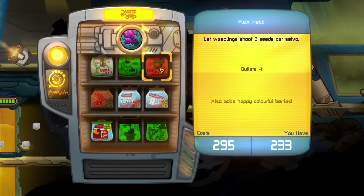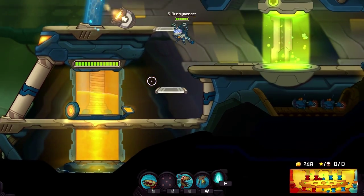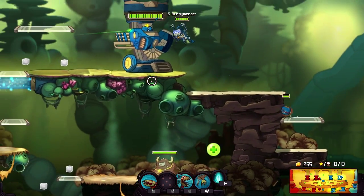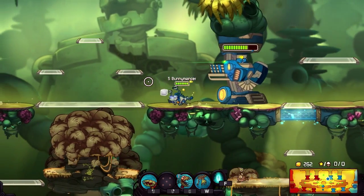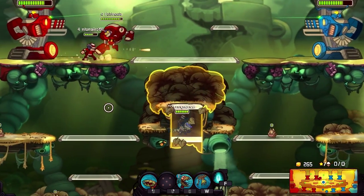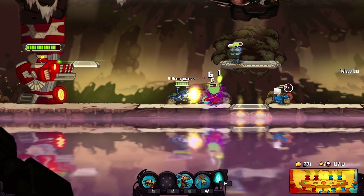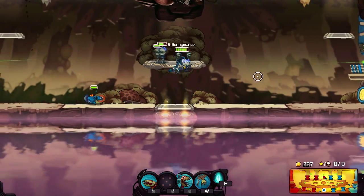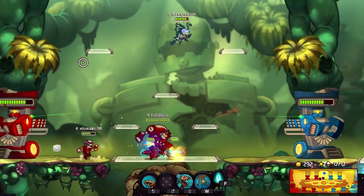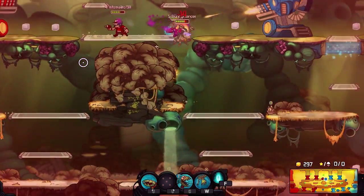So we're gonna go back and see how much our flex neck is. It's 295, so we need 295 before we can get a double shot for our Weedlings, which is the next upgrade we're gonna get — simply because it's the best investment of damage in terms of how much it costs. So we're gonna go get that and then these little Weedlings will in total double their damage from one upgrade, which is a very good thing to do especially when you're close to it.